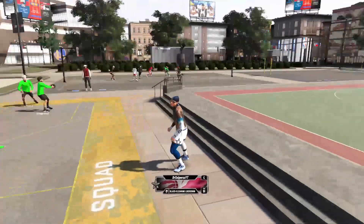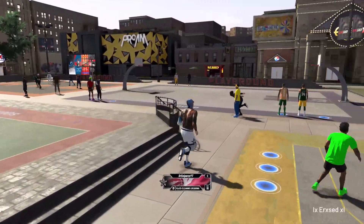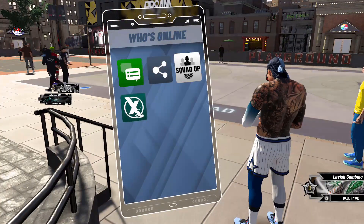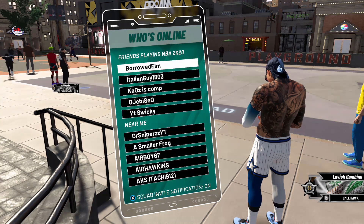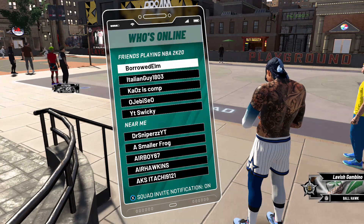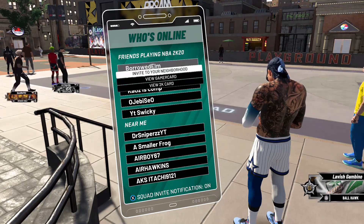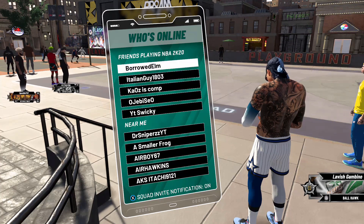What you guys are gonna need to do is either get a friend or someone you know that is Pro or lower in rep to join a park. All you guys are gonna want to do is go from the phone and just join their lobby. I'm gonna show you guys a couple different ways to do this, but this is the simplest one. If you guys have somebody that's low in rep, you can just join them.